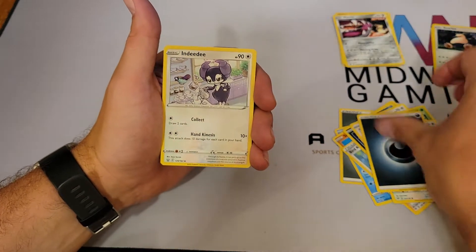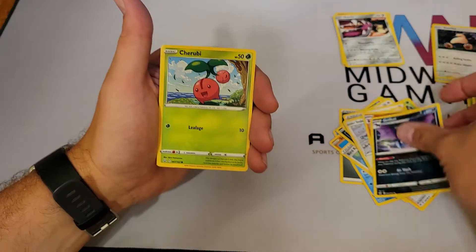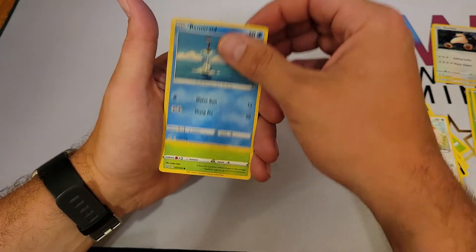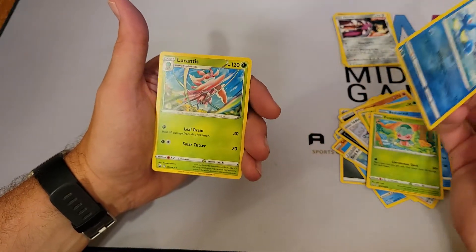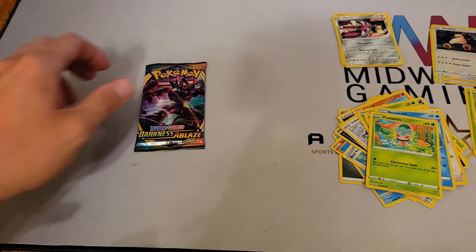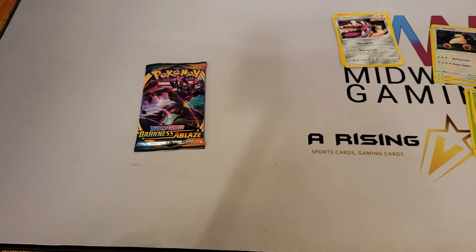Dark energy, Indeedee, Gliscor, Golduck, Cherubi, Patcher, Spiro, Remoraid, Fomantis reverse, and Lurantis non-holographic. We're not getting the best luck here.